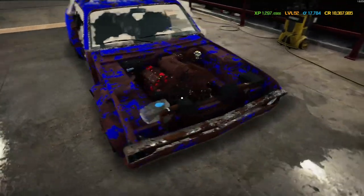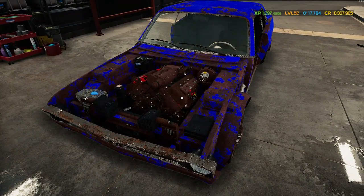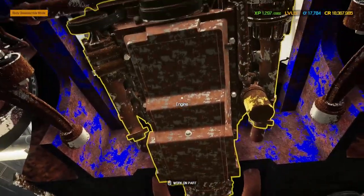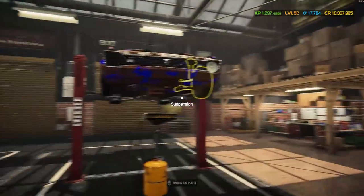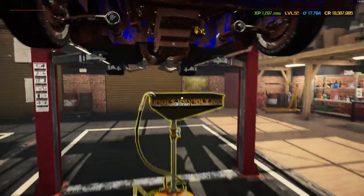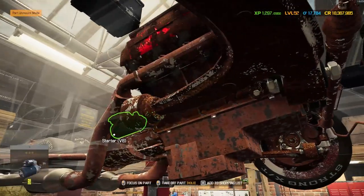Let's get the interior cleaned, get back on the lift, and get that beast of a supercharged V8 ripped out ready to start stripping everything down. First things first, let's check for that oil pan — you can see it right there, absolutely massive. We need to drain that one, so let's get the drain underneath there. Hardly anything in there at all, barely even time to comment on it.